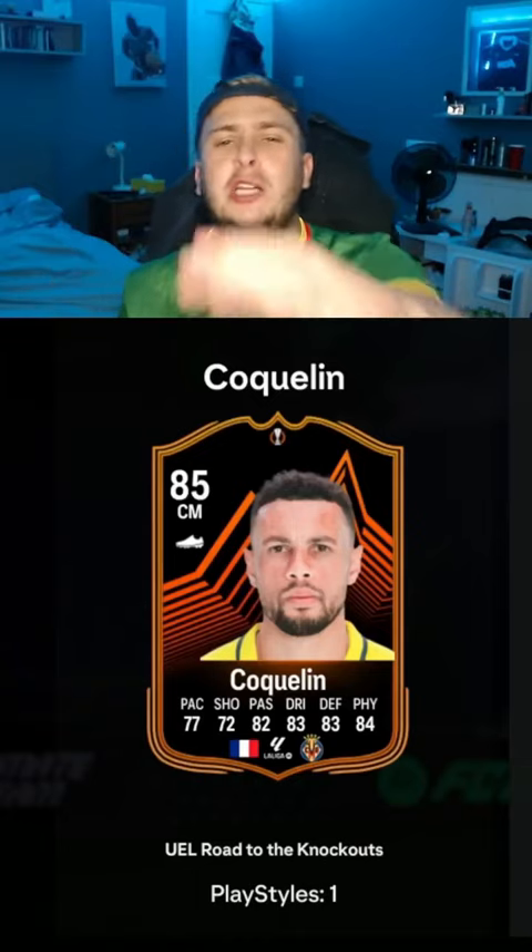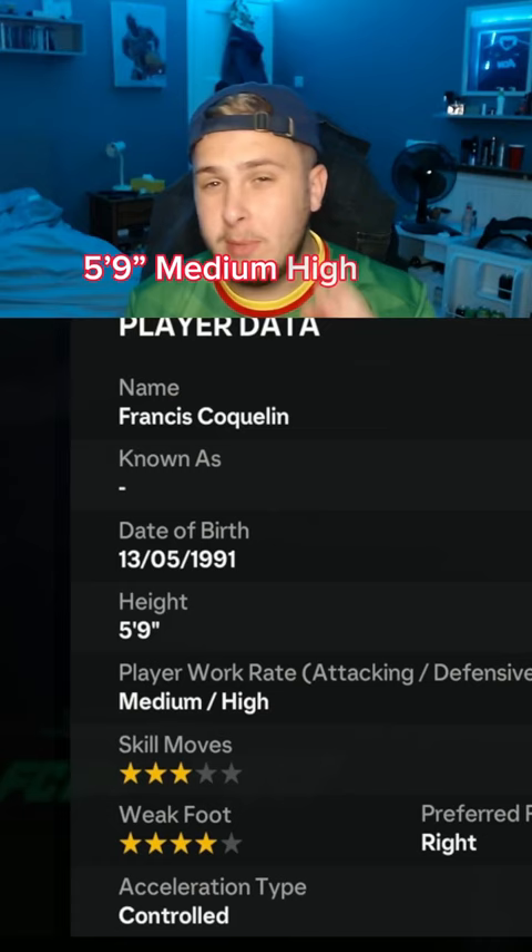UEL Road to the Knockouts — Francis Coquelin, class or pass. He's 5'9", medium-high work rates with 3-star skill, 4-star weak foot. He can play central midfield, right midfield, or left midfield.